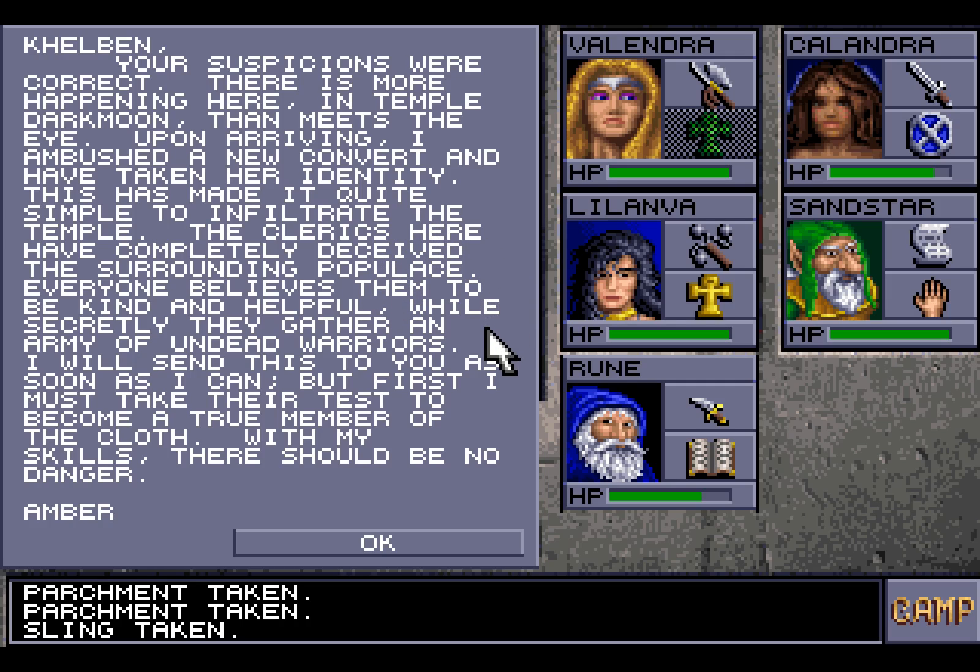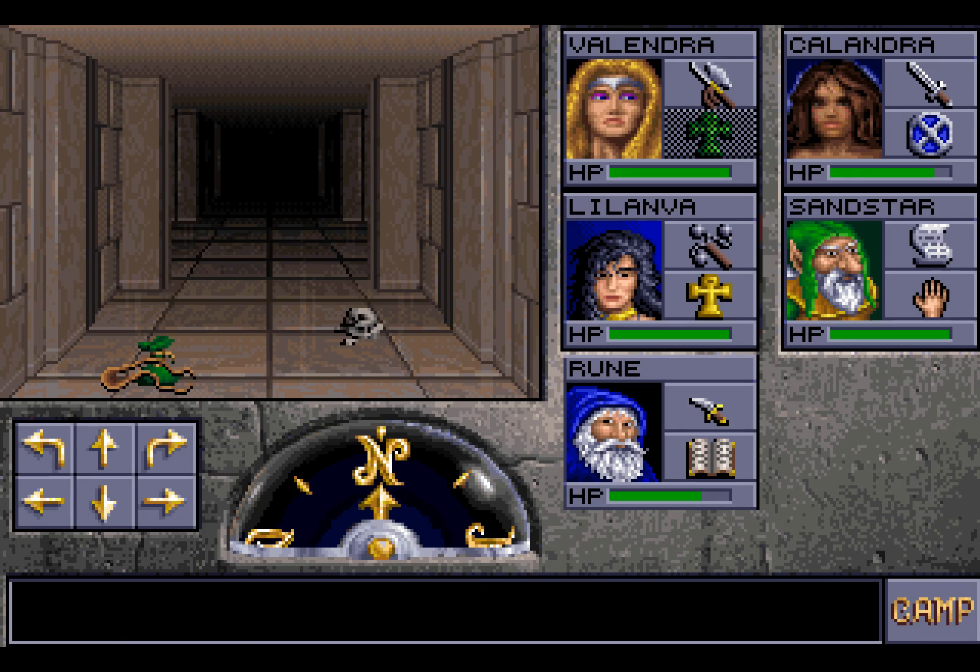Upon arriving, I ambushed a new convert and have taken her identity. This has made it quite simple to infiltrate the temple. The clerics here have completely deceived the surrounding populace — everyone believes them to be kind and helpful, while secretly they gather an army of undead warriors. I will send this to you as soon as I can, but first I must take their test to become a true member of the cloth. With my skills, there should be no danger. Amber. Well, turns out you grossly overestimated your abilities.